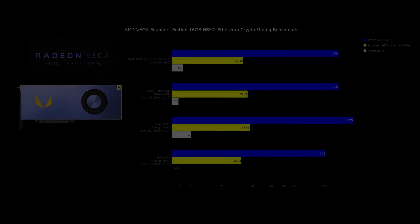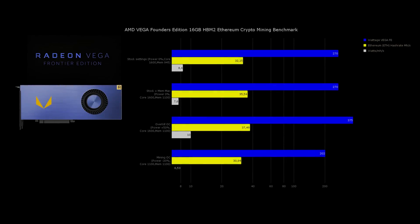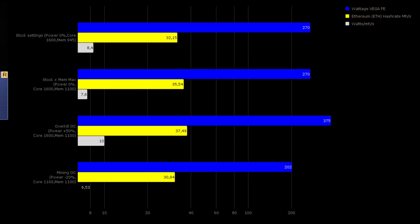Let's go over the Ethereum mining benchmarks first. On stock settings the card was doing 32.15 MH/s drawing 270 watts. When we increased the memory to its maximum of 1100 MHz it did 35.5 MH/s, still drawing 270 watts. When we over-killed it and increased the power limit by 50%, it was drawing 375 watts and did 37.5 MH/s.